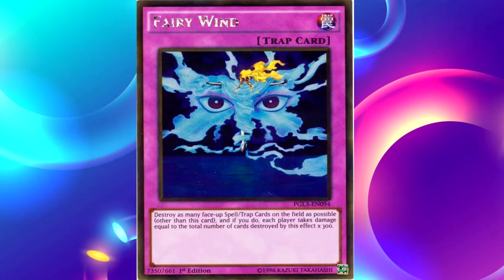Fairy Wind's effect: Destroy as many face-up spell or trap cards on the field as possible, other than this card. And if you do, each player takes damage equal to the number of cards destroyed multiplied by 300. This is one of the earliest cards in the game for spell and trap removal of face-up cards — one of the first cards that could really get rid of face-up floodgates. It's not going expensive right now, so definitely get this card.